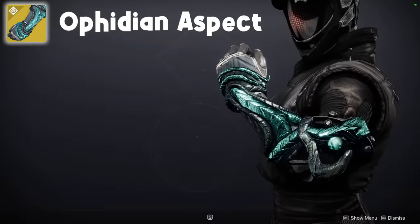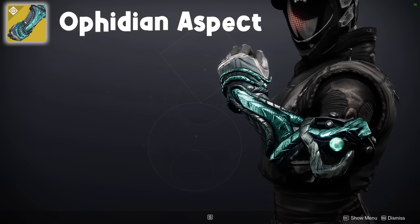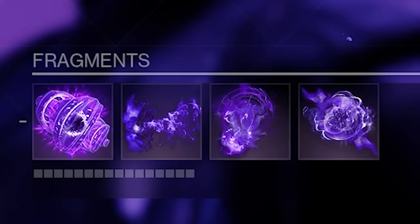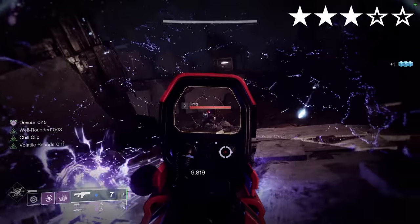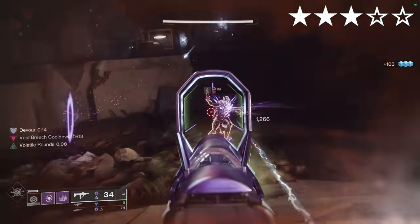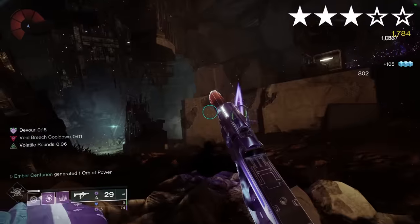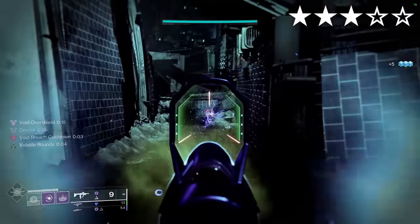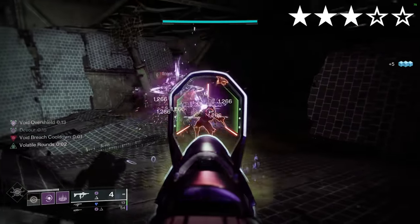Ophidian Aspect. A pretty neutral exotic, so I'll pair it with a very versatile build. Void. Aspects: Chaos Accelerant, Feed the Void. Fragments: Vigilance, Remnants, Persistence, Instability. Void is arguably the best subclass without any exotics to buff it, so using Ophidians to increase reload speed is just a nice bonus. Realistically you could swap this for Nezarec's Sin or Controverse Hold, but I find maxed-out reload speed super satisfying.